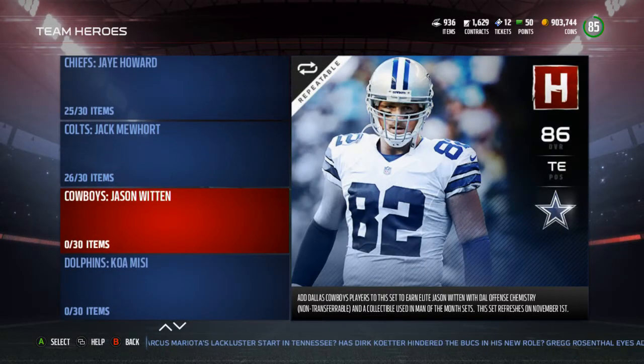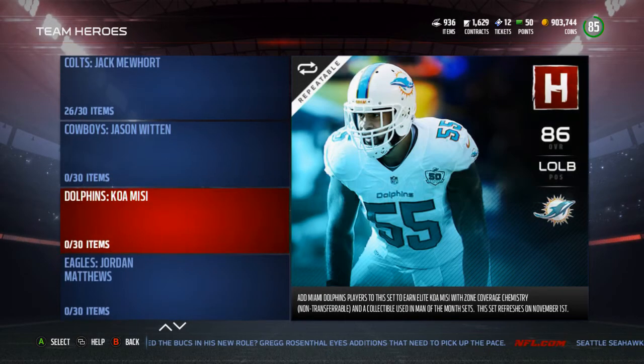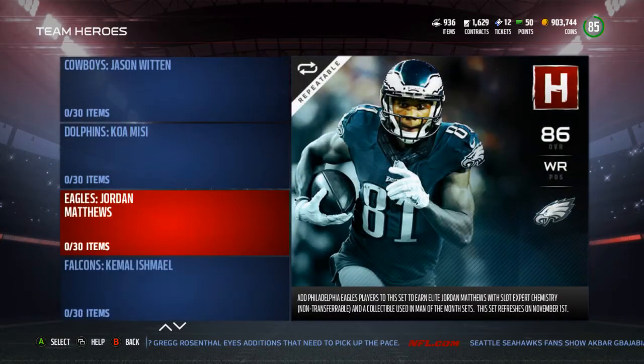D.J. Howard for the Chiefs. Colts — Jack Mewhort. Jason Witten for the Cowboys — I know they can't give us Dak, and they probably couldn't give us Ezekiel Elliott because it wouldn't make sense, so Witten is probably one of the better choices. Maybe Cole Beasley would have been better because Dak Prescott is looking to him a lot, especially this week with Dez out. Koamisi for the Dolphins — maybe would have liked to see Jarvis Landry, but Koamisi is fine.